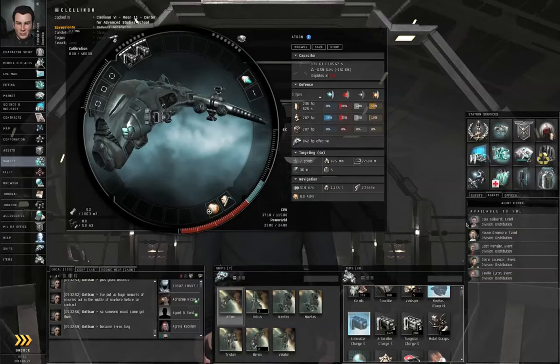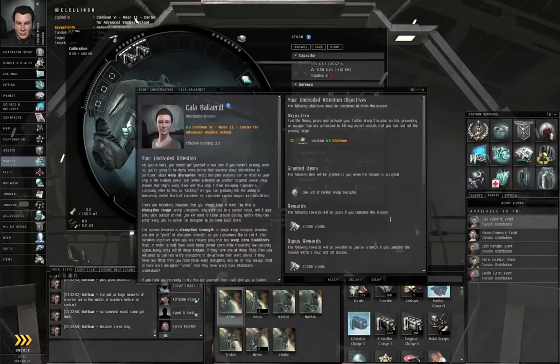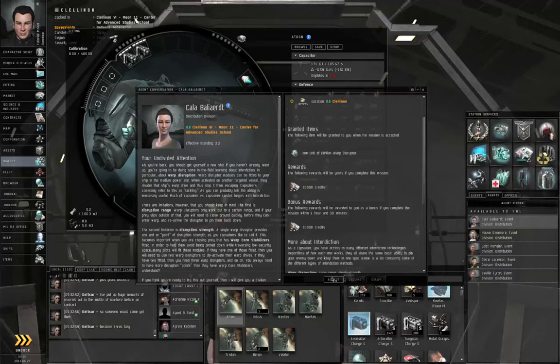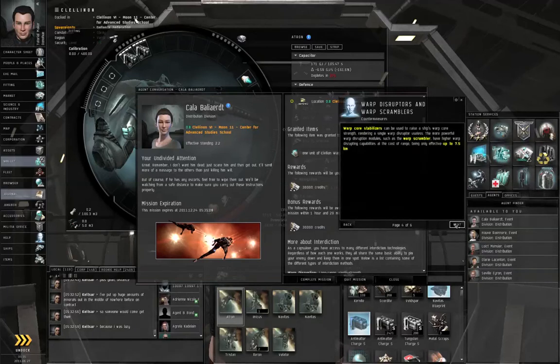In this episode, we are going to take on the next step of the advanced military chain, so right-click the agent and start conversation. She wants us to find a fleeing pirate and use a civilian warp disruptor on him. You may kill any escort vessels that you see, but it's not necessary. So let's accept the mission, and the game will talk to you about warp disruptors and warp scramblers.